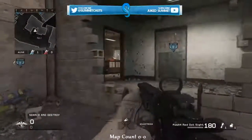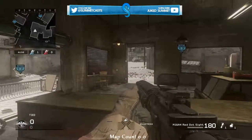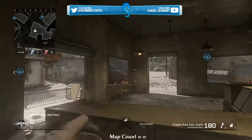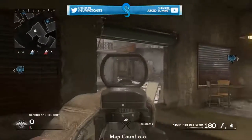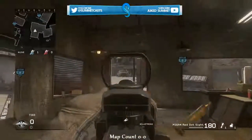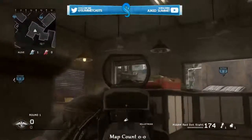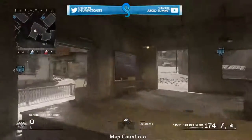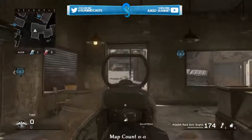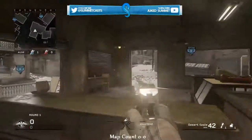To watch the Crosses on defense, you literally come here and sit right here. There's no way you can die unless you're just really bad. You can see anyone that crosses to A, and you can see anyone that crosses to B — they'll be right there. You can't even get killed from up there from here. There's no way you can die, and you can tell how many go A, how many go B. That's how you watch the Cross on defense.